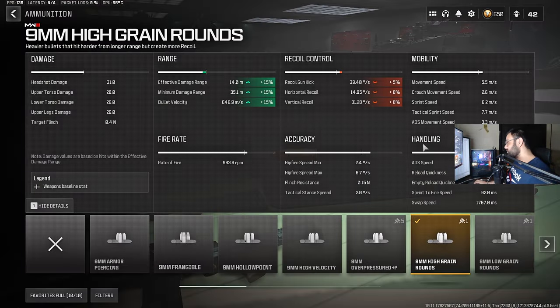I also went with the high-grain ammunition. It does add a little bit of recoil, and if you feel like it's too much, just replace it with hollow points. But the damage at range is beneficial, especially on small maps like Rebirth where you don't want to pull out your AR but also don't want damage drop-off. This covers that sweet spot at 14 meters.